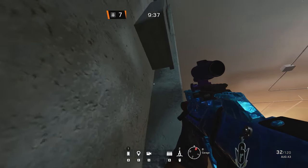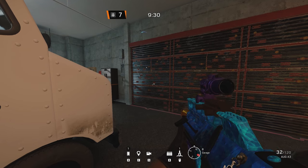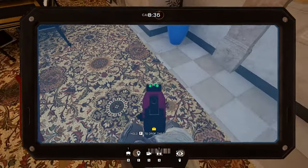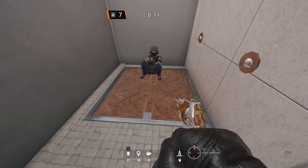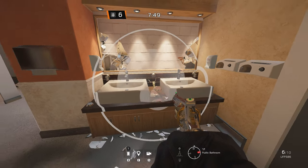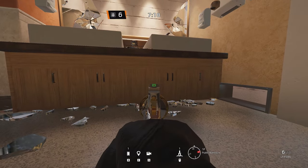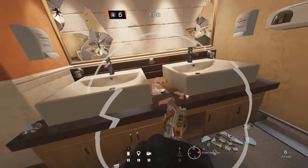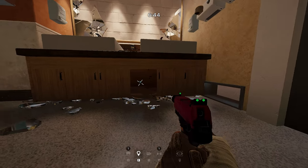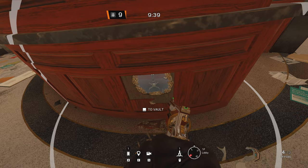On our next map, Consulate, I have an electroclaw which seems indestructible from above. Place it right here on the box next to the garage wall — it'll only get one of the walls, but it seems to be indestructible. There are two ways to electrify the bathroom hatch: one is to put it in between the two sinks here, which makes it hard to spot. If enemies do spot it, an alternative would be to hide it in the bathroom cabinets. And for the last one on Consulate, if you open the circle desk, you can put one electroclaw in it right here to electrify the lobby hatch.